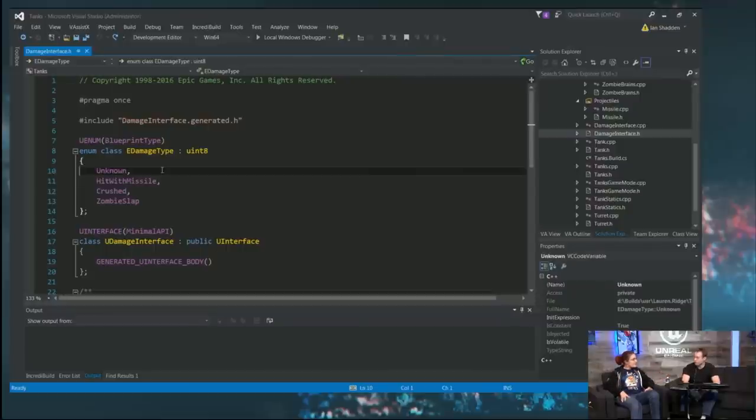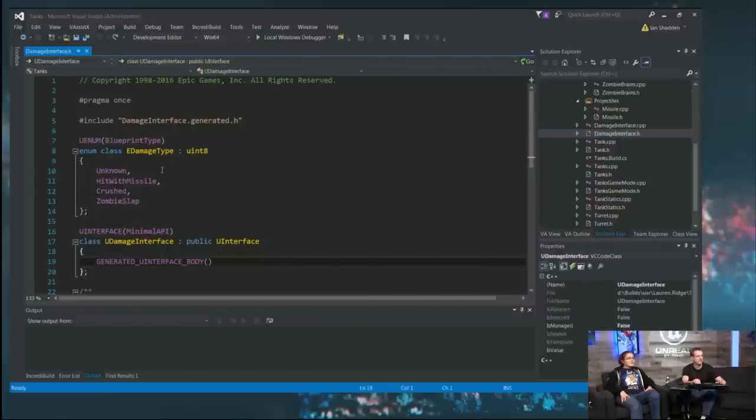'Unknown' is good to have around for a default state — if you don't know the damage type, just do some nice default damage. It's also nice in case you forgot to set the damage type somewhere; it will come up as unknown so you'll catch it more easily. You can put debug logs or checks in your code against that.